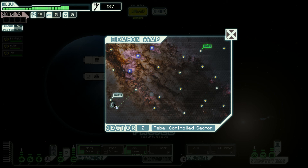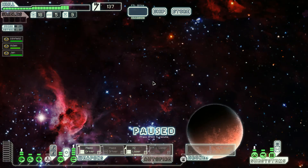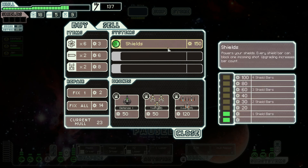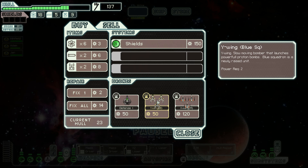Let's check out the store on the beacon map — it's so close. Let's go there before the rebels arrive. In our beautiful ship, we discover a resupply station used by rebels and civilians alike. We can almost buy shields again, but I don't want to. Let's check out the drones.